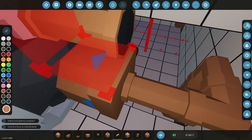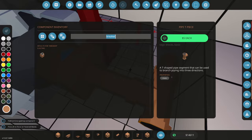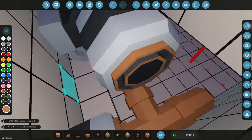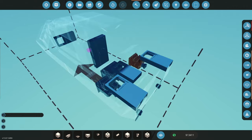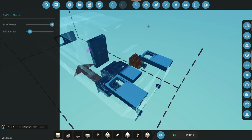We can also add generators. There are three different sizes — I'm going to use small generators because you don't need much more than that on something this small. Small engines have a built-in RPS limit so they can't exceed whatever RPS limit you set.